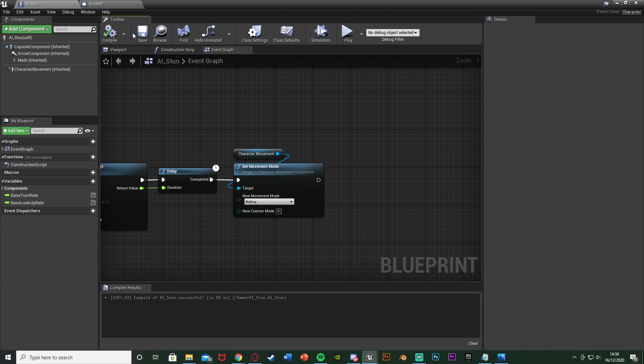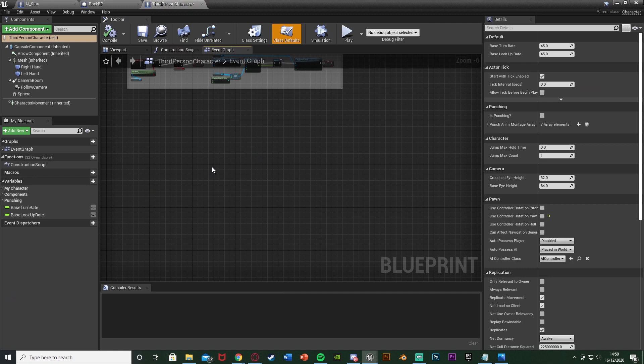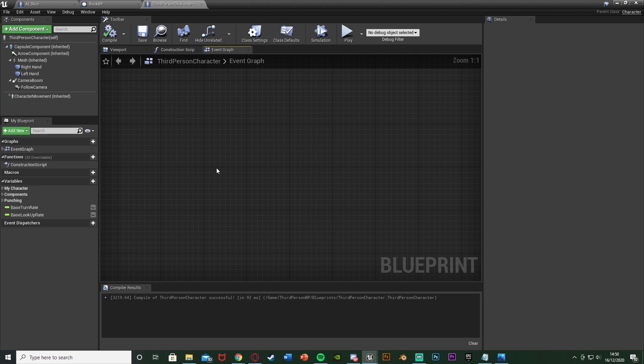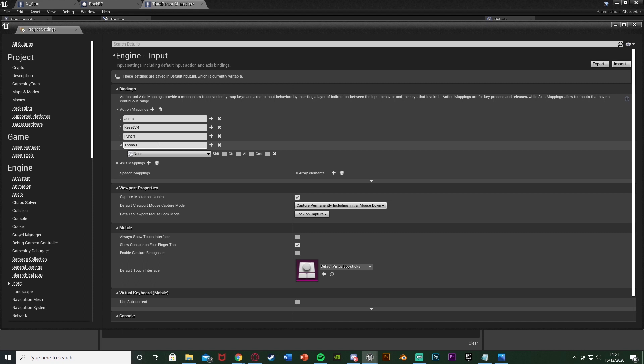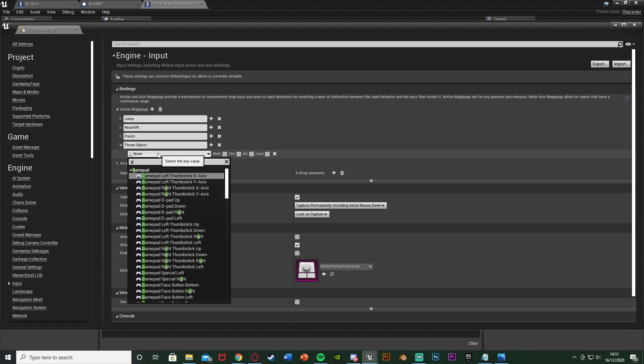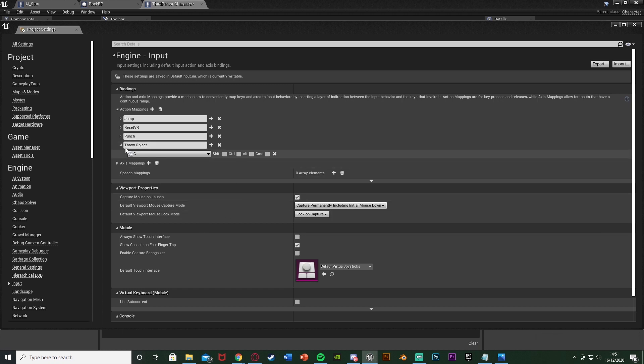Now set up the player throwing. Open your character blueprint. Go to Edit > Project Settings, scroll to Input, and add a new Action Mapping. Call it 'Throw Object' and assign it to the G key — you can use any key you like. Action mappings also support multiple keys and console bindings. Once done, close that.